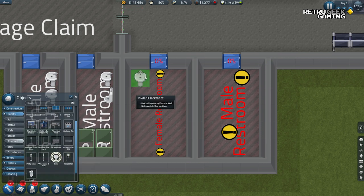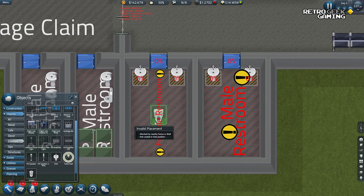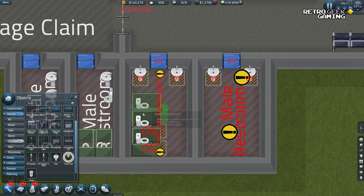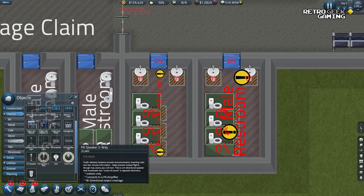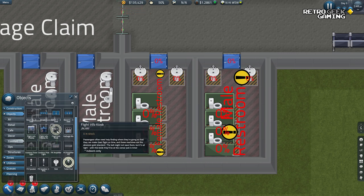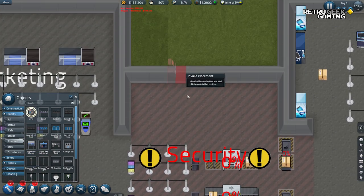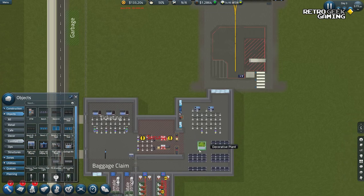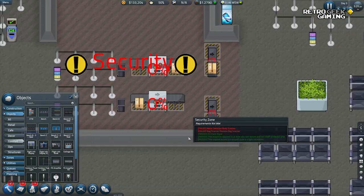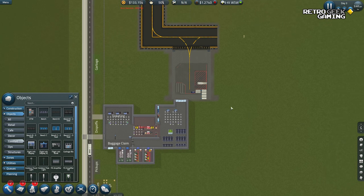Objects, comfort — we need some sinks. Everyone definitely needs sinks. Toilet stalls — who doesn't like a toilet stall? We don't need urinals, do we? I never use one. Oh — an ATM! We can have an ATM here so people can then use the machines.